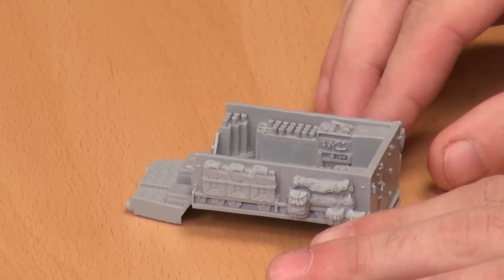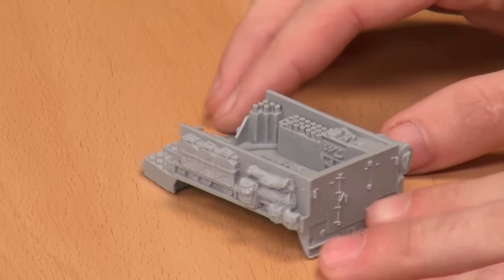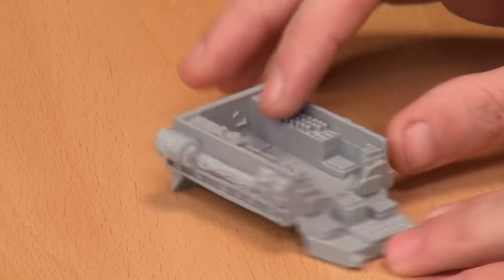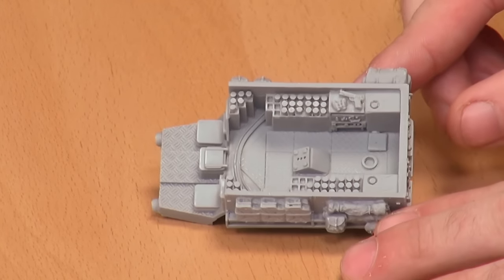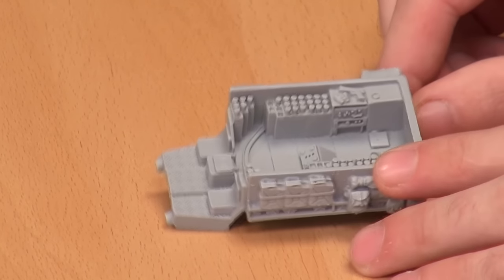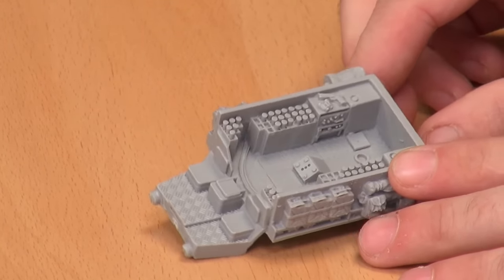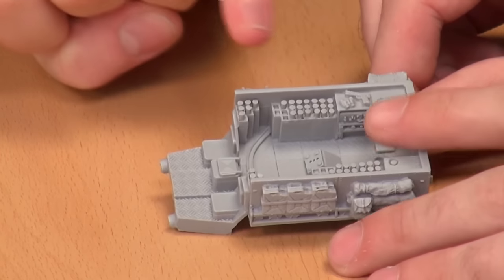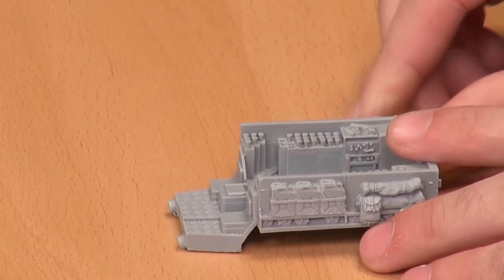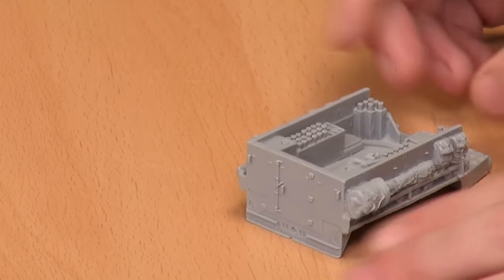We have a fully sculpted resin insert, and this is gorgeous. Check that out. This replaces the entire crew compartment, the back door, the sides of the half-track, and your driver's compartment — so it replaces a lot of the plastic parts. You just have to glue the chassis to that and work around it. I love the details: all the ammo storage, the base plate for the mortar, a radio set behind it, binoculars and a Colt 45.